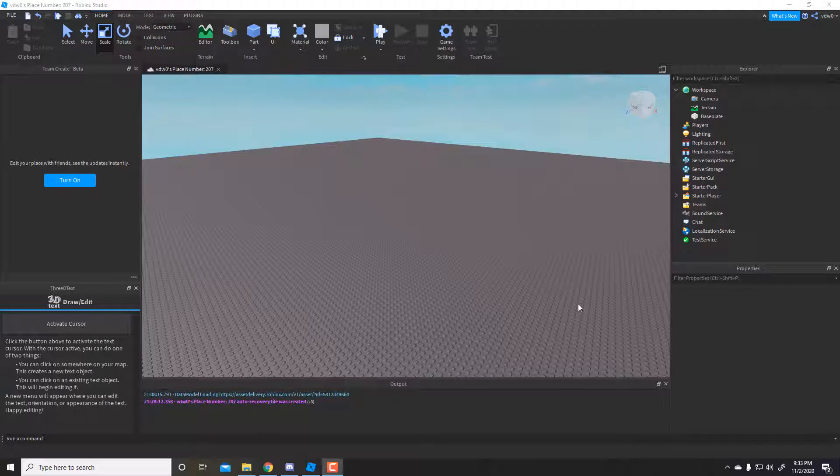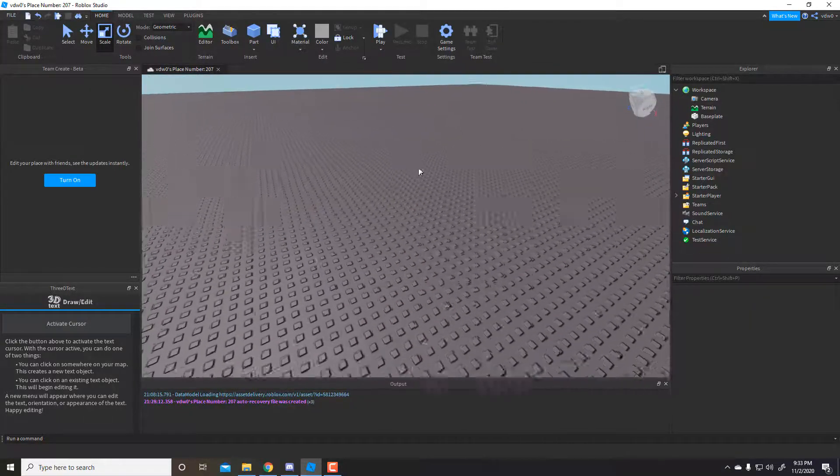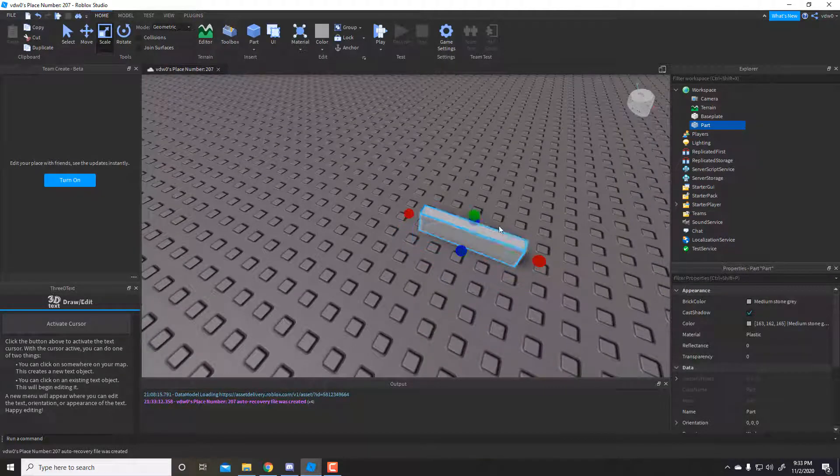Hey everyone, VDWDuo here. Today I'm going to show you how to make a light switch in your game in Roblox Studio. Same things can be done — you're going to add a part and make a wall.